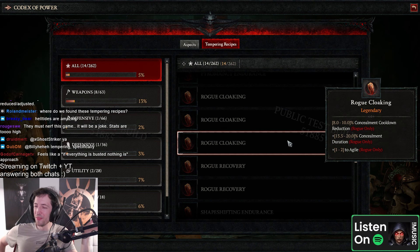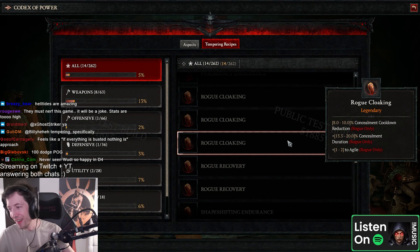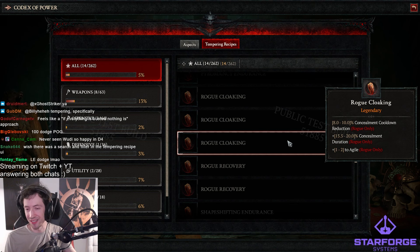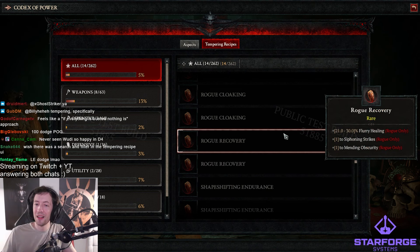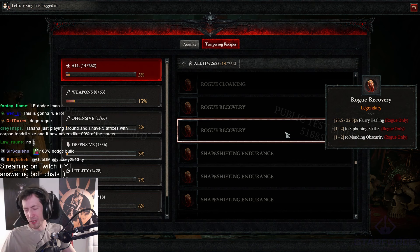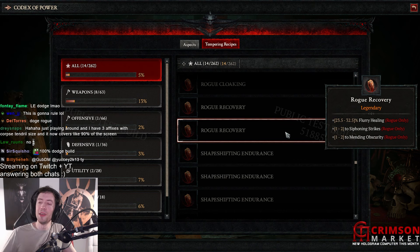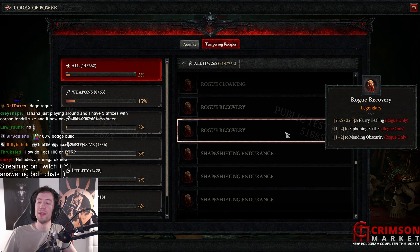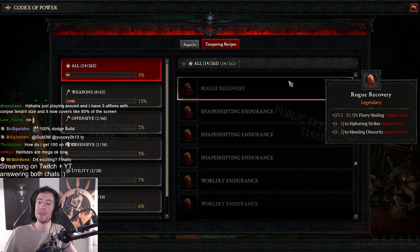I wonder if there's a cap — there might be. We might actually hit a cap. If there's no cap, we might hit 100%. There is also an alternative way to get 100% dodge — guaranteed, actually, currently in the game, but more on that later. On PTR, by the way. Flurry healing, siphoning strikes, and mending obscurity — whatever, that seems not very useful. The flurry might be nice.